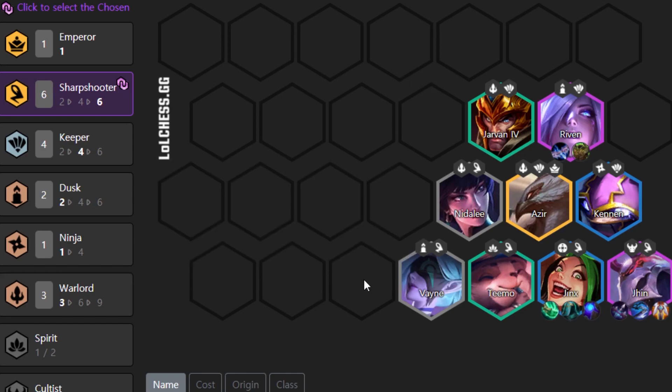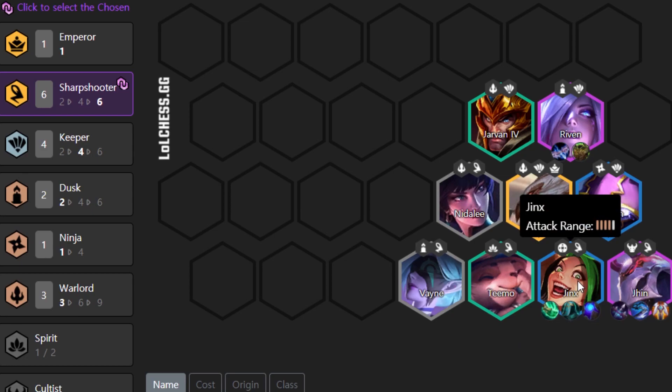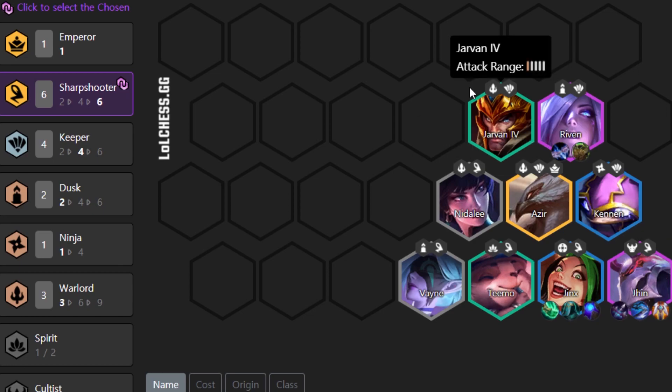For itemization, your core build is around Jhin and Jinx. Jhin should have Guardian Angel, Giant Slayer, and Last Whisper. Infinity Edge is also good on him — any sword-based items are okay. Jinx should have Quicksilver, Blue Buff, and Spear of Shojin. This is great because with Sharpshooter ricochets she will stun four champions with one hit, and she'll cast very often — roughly every two or three auto attacks. Jhin will kill the enemy team while Keepers protect Jinx and Jhin. Avoid Shroud of Stillness as it's easier to contest this comp once enemies build it.